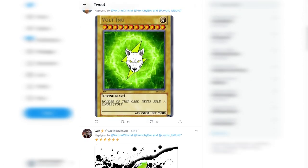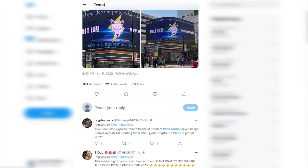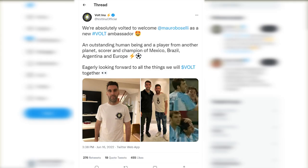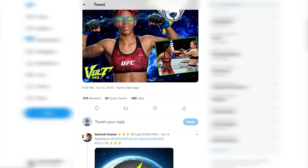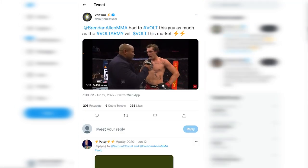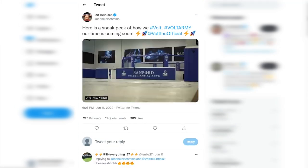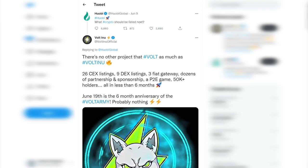Despite the current market situation, they continue conducting marketing campaigns in real time, and the results are not long in coming. Mara Boseli is now an official Vote ambassador. Vote INU pays great attention to partnerships and now sponsors five UFC fighters among men, as well as the first UFC fighter among women.